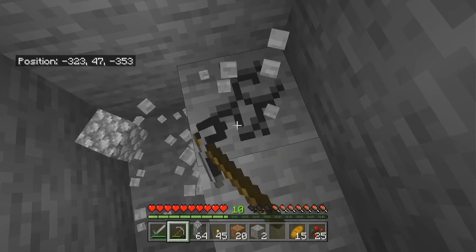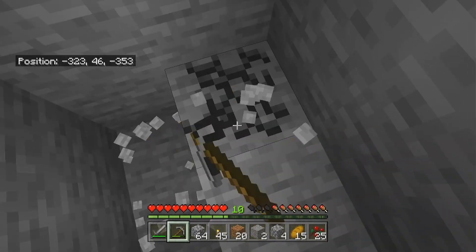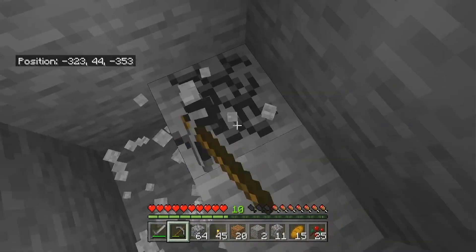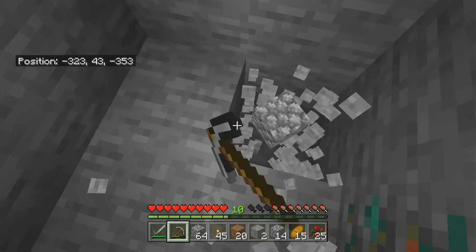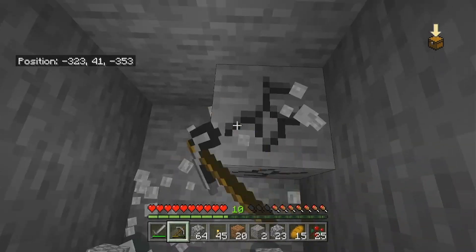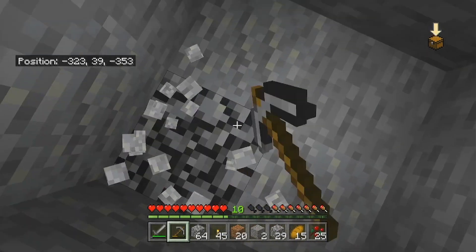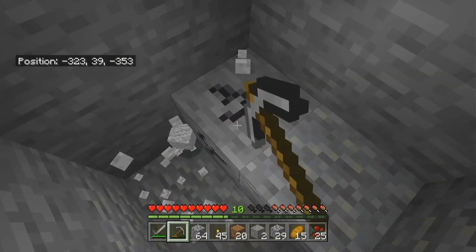Now when you're going caving, you want to bring at least some food. That's what all the bread and the plants and the meat is for. You also want a stack of a block — I just brought cobblestone, but you could really bring anything. I also bring a full stack of logs because you never know when you're gonna need wood. I also brought a crafting table, some tools, and obviously some torches.